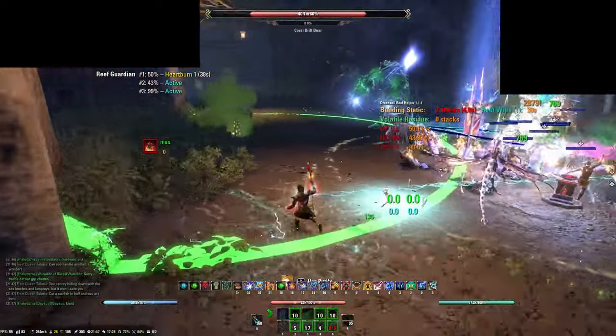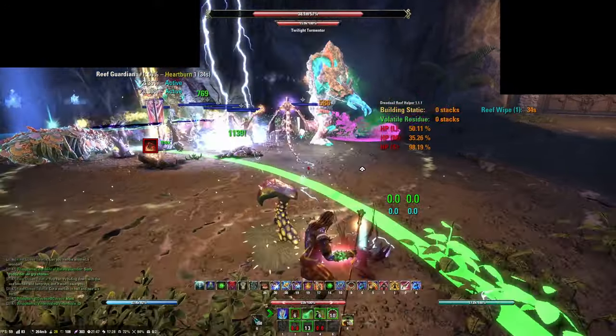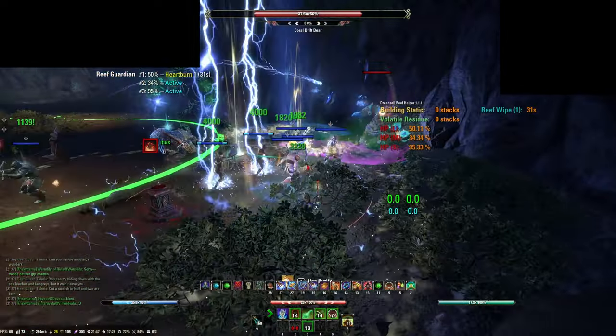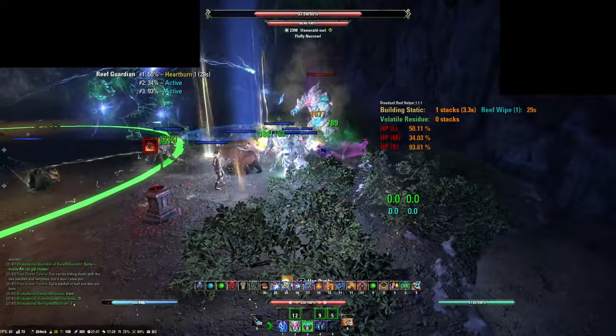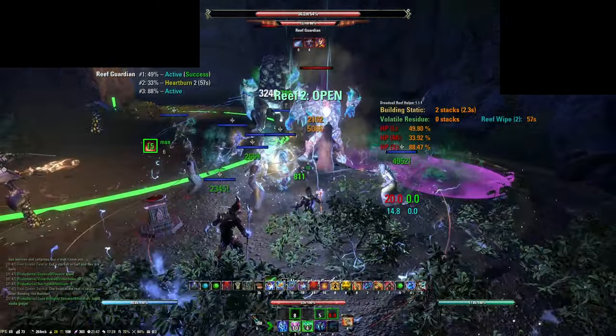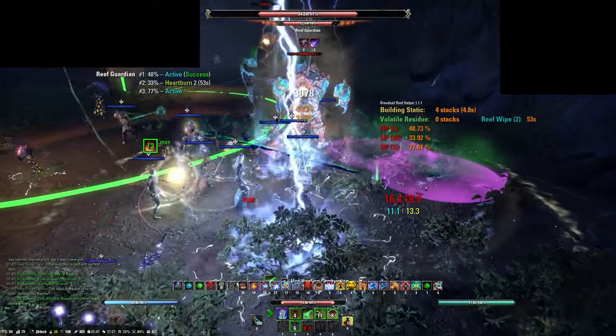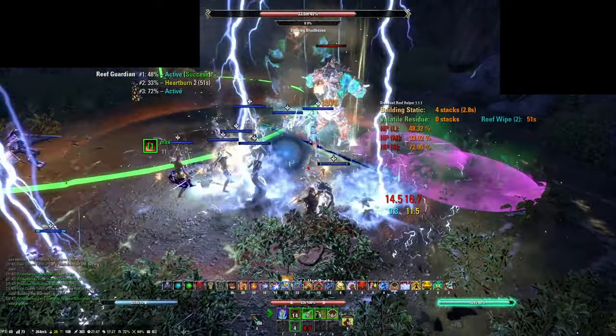The Reef Guardian will spawn the first medium Guardian at 80%. Groups tend to either move the largest Reef Guardian away while killing the medium and small copies before doing damage to the large Guardian again. This is to always have a maximum of 3 Guardians. If the group has high enough DPS, you may be able to keep all the Guardians stacked and kill a few of them before they move to their channel ability.